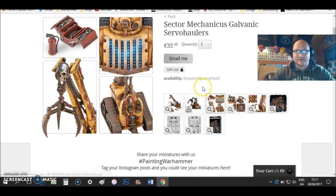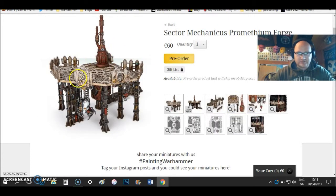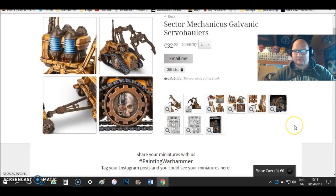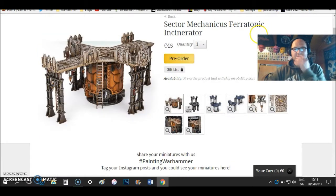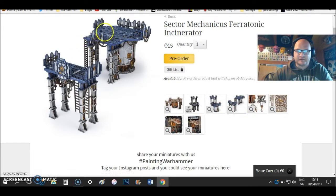With these three pieces, especially the Servo Haulers, I think it's going to add life to a terrain table instead of just having buildings. Nothing wrong with buildings — they look really nice — but this adds a sense that it was once a place where people were working, or maybe still are. It's not just a deserted building. The Incinerator I really like as well because you can make it lengthways or give it more height, which is probably the way I'd go, or you can split it into two separate pieces.